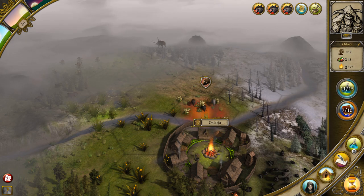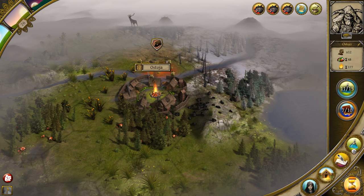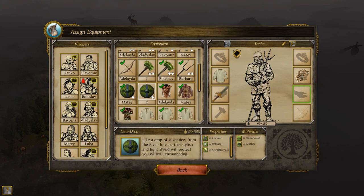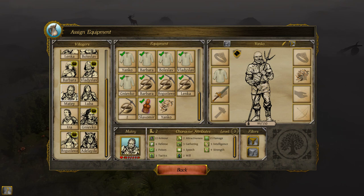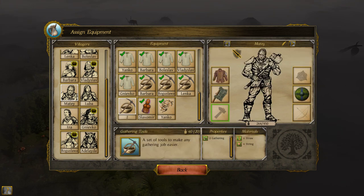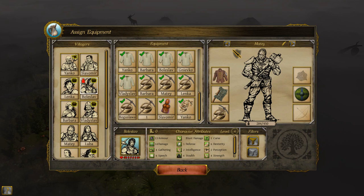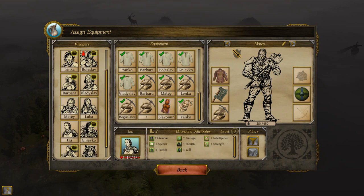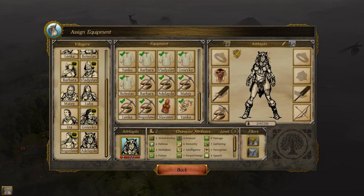I got back with all kinds of resources — things are good, things are real good. I made a gathering basket, so let's put that on one of these people out on the expedition. We'll give Matei one. Who else has pretty decent gathering skills? Adalia — she's got five, that would make her have seven. Fantastic. There we go.